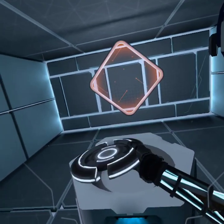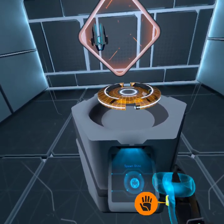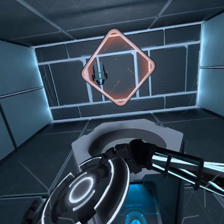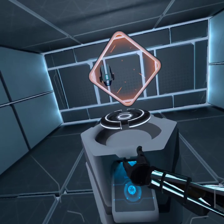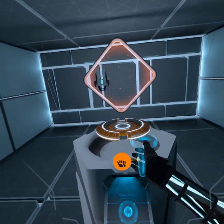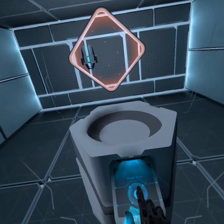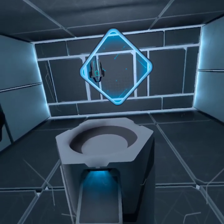Now reach out and grab the glowing disc in front of you. When you are ready, throw the disc into the goal in front of you.